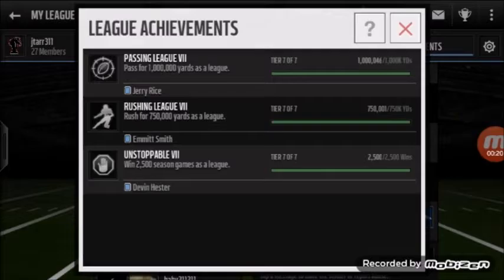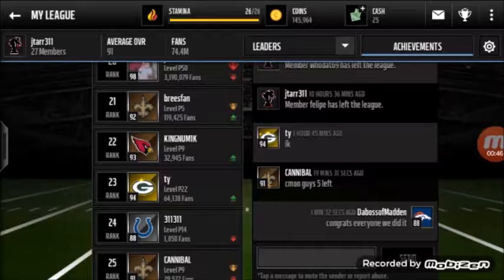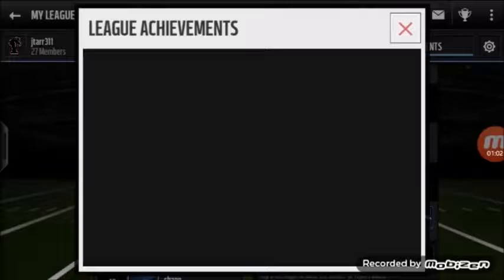The league has given out Jerry Rice, Emmett Smith, and Devin Hester, except I didn't receive Jerry Rice and I didn't receive Emmett Smith even though I was in the league at the time. If you guys want to join, my league is JTAR311 — just be over 88 overall. If you're 69 overall they're probably not going to accept you. But honestly I suggest not coming to my league because you're not going to get Devin Hester, Emmett Smith, or Jerry Rice.